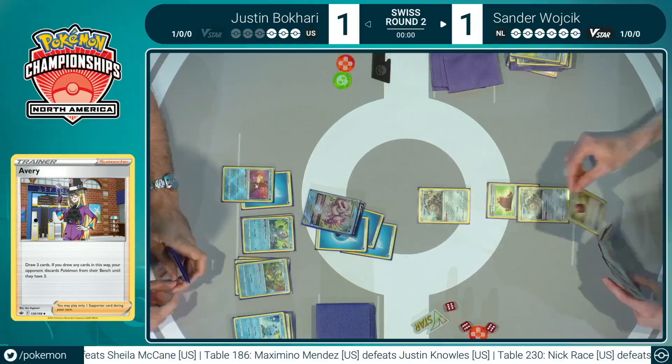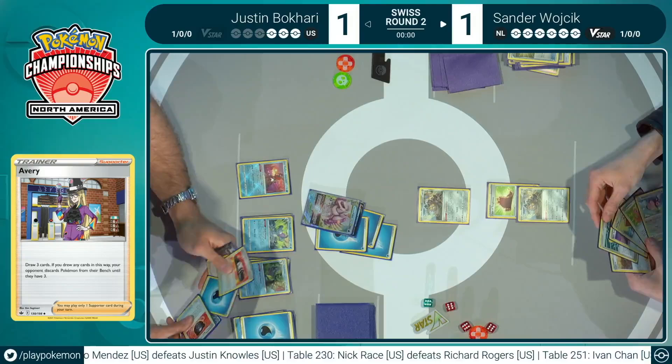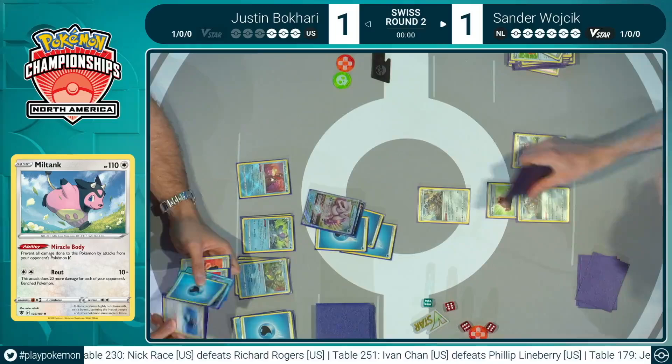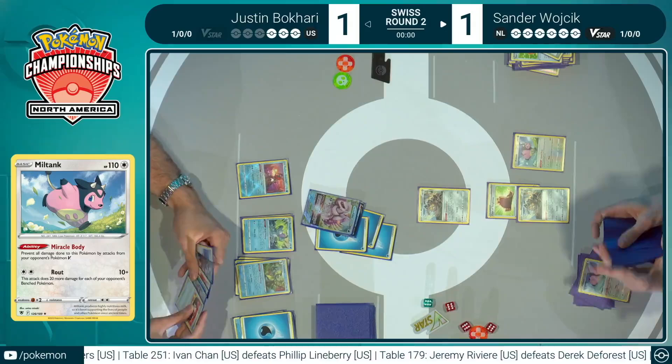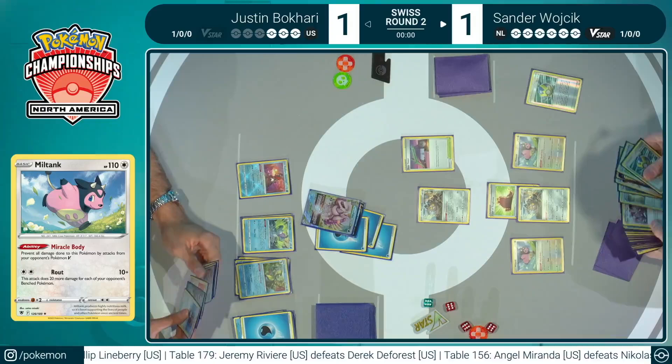Every time we see big attacking decks that look so strong and dominant, the opponent has ways to slow them down by just offering up the single-prize Pokémon instead. It does put a speed limit on how many turns it's actually going to take to truly end the game. We do see Rose Tower in hand and the Pal Pad as well — potential to work toward looking in those prize cards one more time with Peonia. Just Avery this turn. Avery finds the Trekking Shoes, which is great. Sander still able to fight back versus the double Marnie. Decides to keep the Miltank, goes for Crushing Hammer — hits the heads. Notices the Radiant Greninja trying to find its way into the game and is going to say no to that, keeping this Palkia only taking one prize per turn.